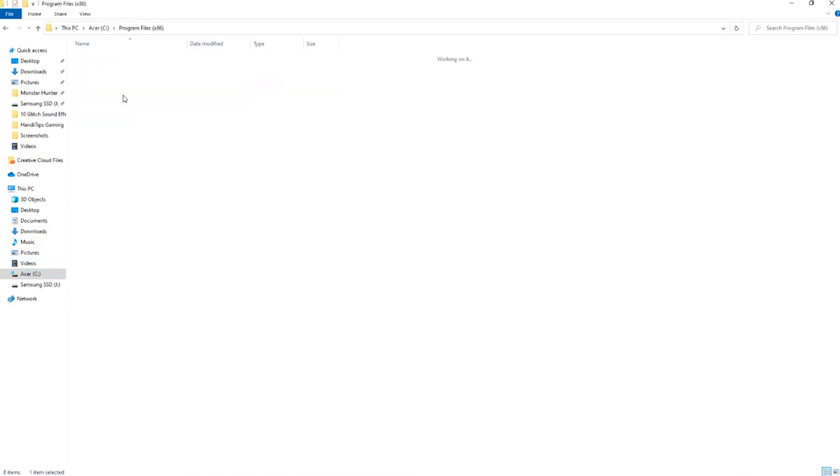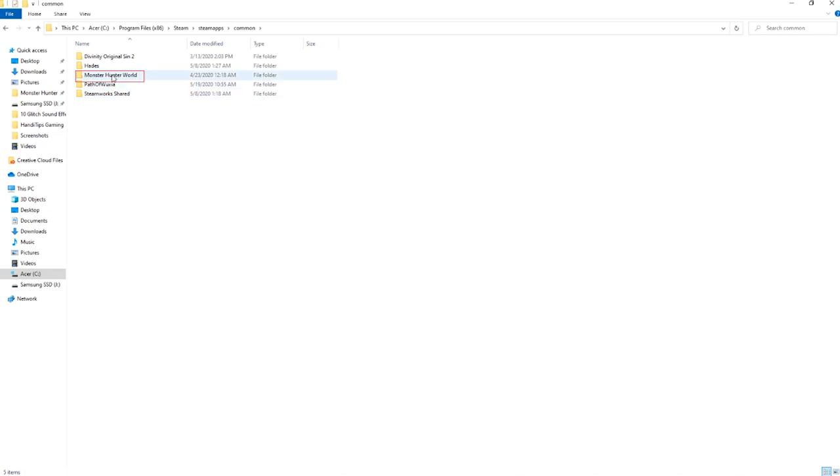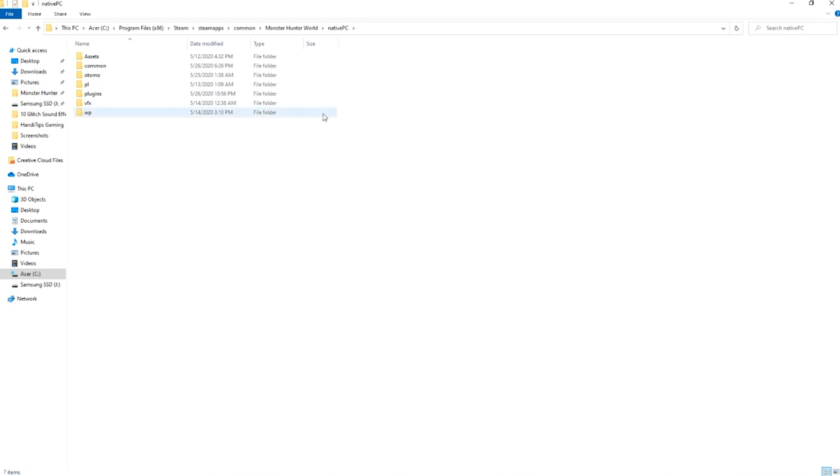From the C drive, go to Program Files (x86), then to Steam, then SteamApps, then Common, and of course Monster Hunter World. Now if you don't have a native PC folder already, you can just drag the native PC folder from the downloaded file right here. If you do have a native PC folder, go into it.